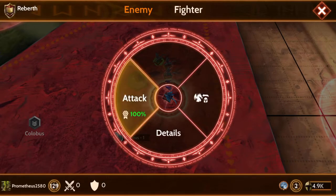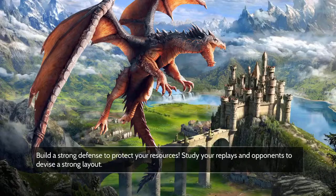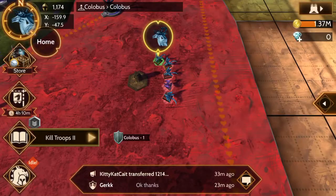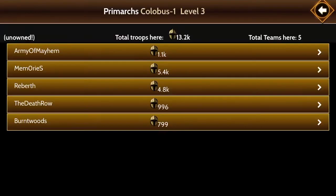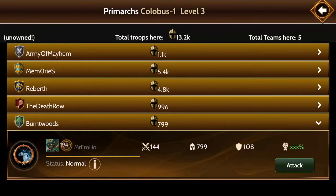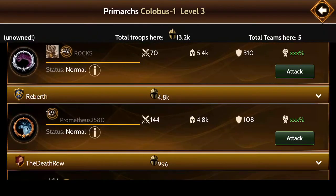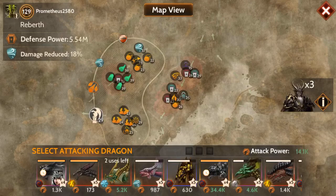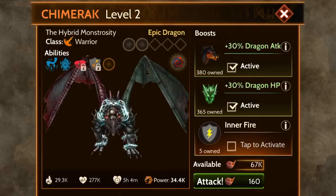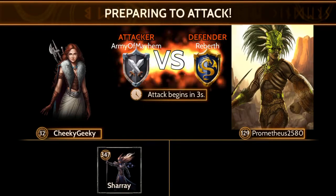Here's one that's 100%. Let me go back and check how many troops he has, because if he doesn't have very many it's not going to do me any good. He's got 4.8 - that's a good one to attack, so we'll attack him. I'm not going to be able to do much alone, so I will bring in my backup.